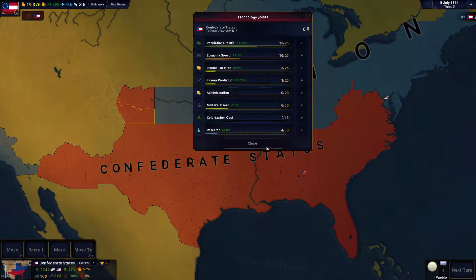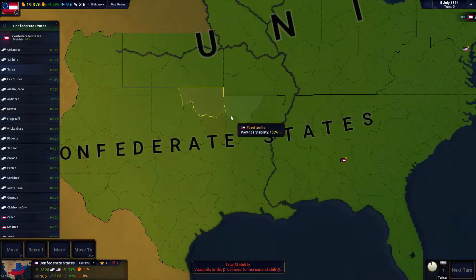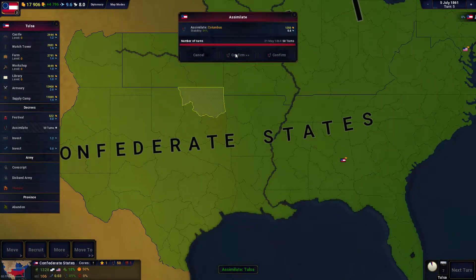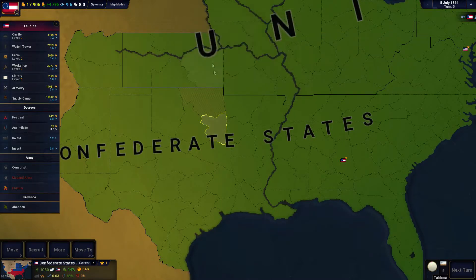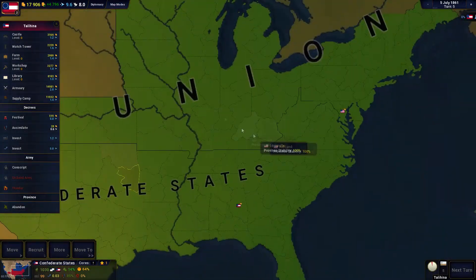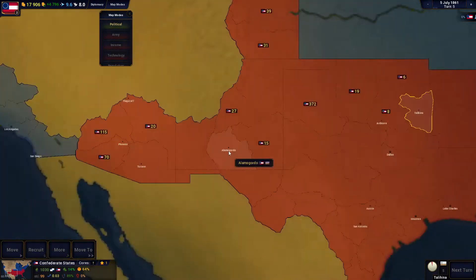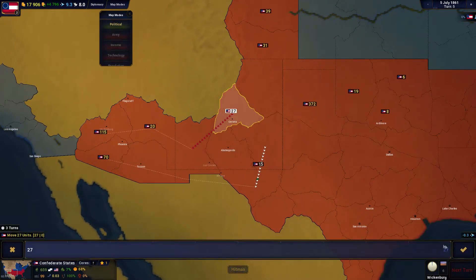We want a good economy so we'll throw economy up to 10, military upkeep to 10, keep production income up to 8, and throw the rest into research. Province stability is at 100, 89, 89 — not too shabby. We're going to assimilate those provinces. It costs a thousand gold to assimilate but everything else seems pretty stable. Let's head into memos, political, and army management and move as many troops as we can over to the Wickenburg area.